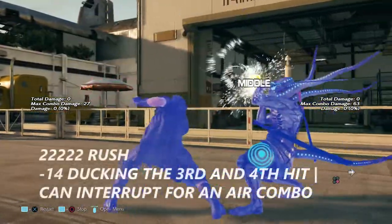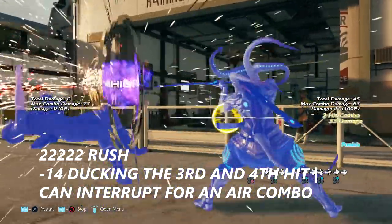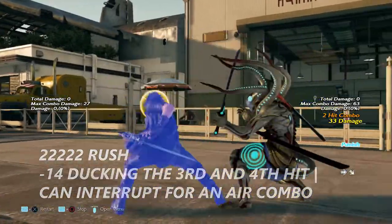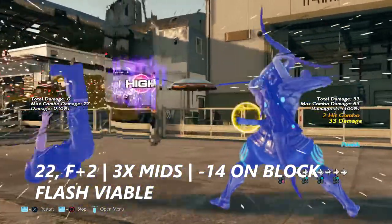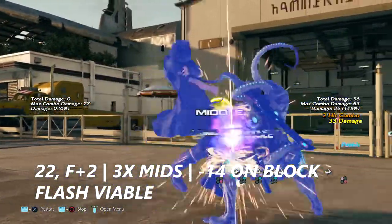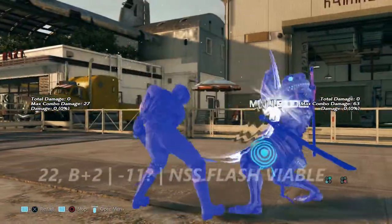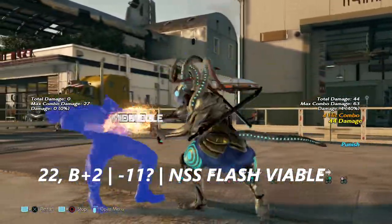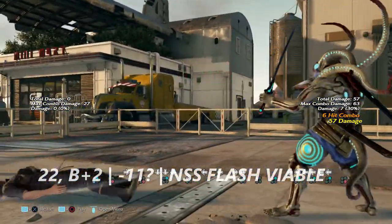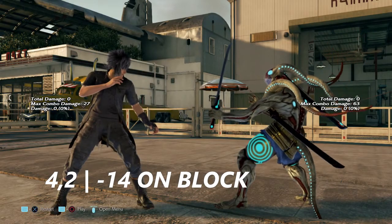The 2-2 rush is negative 14 on block and you can duck the 3rd and 4th hit to get a wall rising interruption from it. 2-2 into 4+2 — I believe this is his screw attack. It is negative 14 on block and you can flash in the middle of this. 2-2 bat+2 is negative 11 on block, but you can flash this in no sword stance even when he comes back.